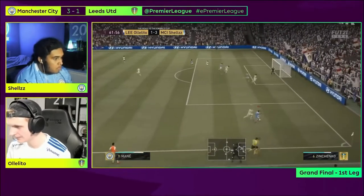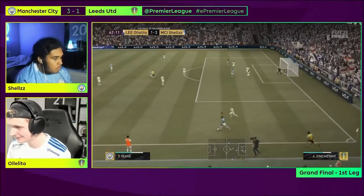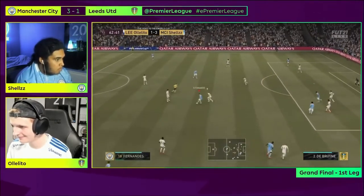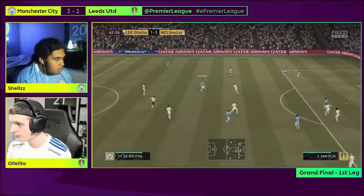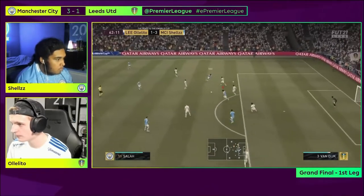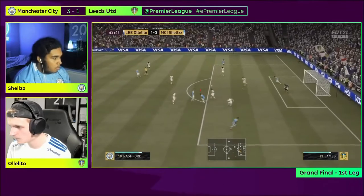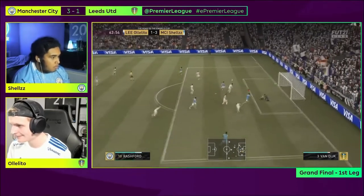Now Mane on the other end for City. There's the heel to heel. Shells is taking his time to construct this attack once more — surgical, and his precision with the passing. Rashford now, a little flick out of his feet. Quick stuff. Oh, it's beautiful — the best of Shells. Manchester City 4-1 up, and this might be one of the best performances we've seen from that man on your screen.